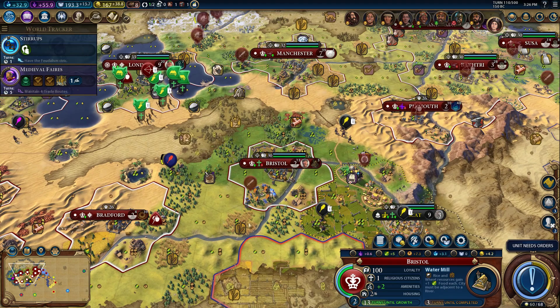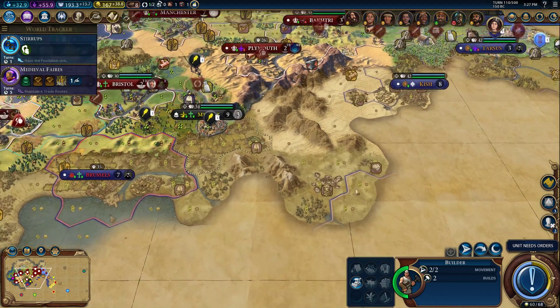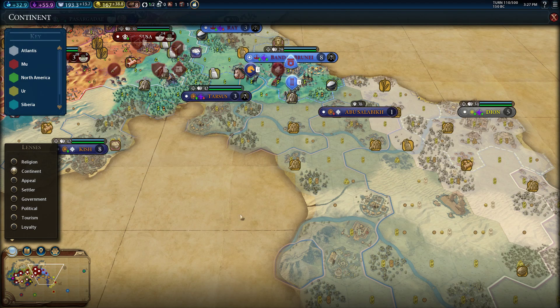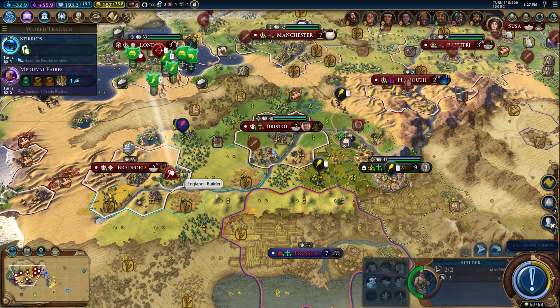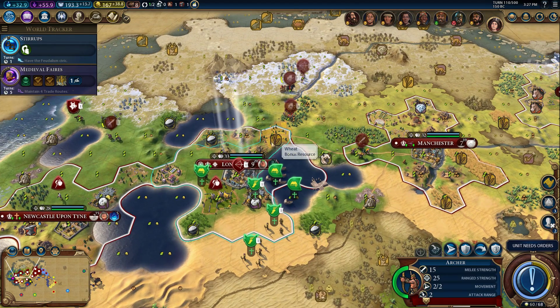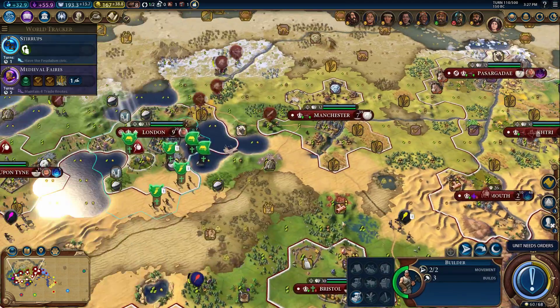One thing I was thinking for the long term is having a city just pumping out settlers with Magnus, so we can drop cities wherever we're going. We need cities on every continent, we get units out of it, and potentially if we're taking cities nearby we can add some loyalty pressure. It might be worthwhile to have one city with Magnus dedicated to pumping out settlers to send to the front line — could be cool, could be a terrible idea.